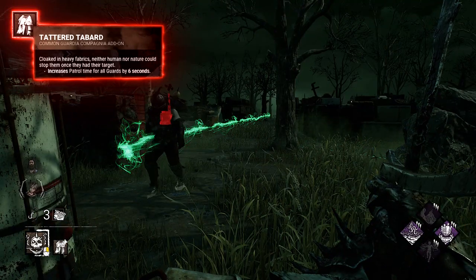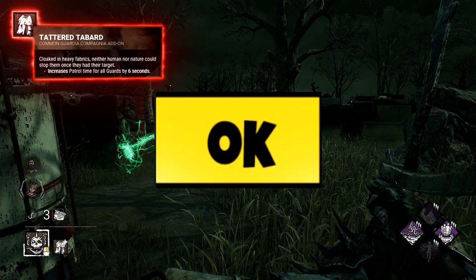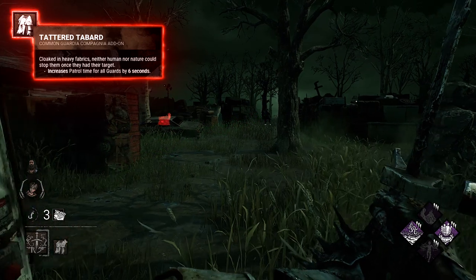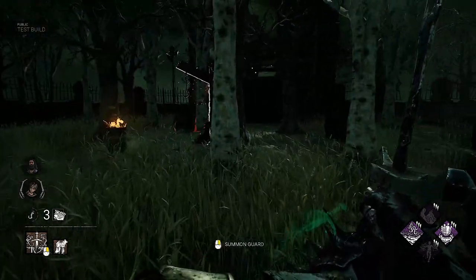Tabard: increases patrol time by 6 seconds. This is actually an okay add-on, because normally if you want to make full patrol paths, guards will do only one trip and only one way. With this one they can patrol more, so it's a nice zoning and actually patrolling tool.